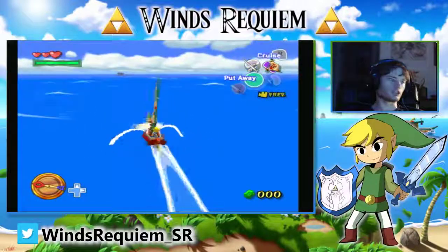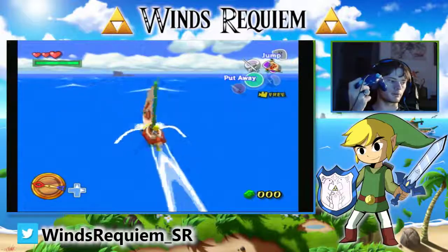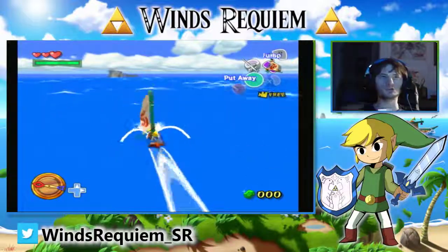What I'm doing here is just a simple trick called Sail Pop-in to get more speed. Just alternate A and Z — or A and whatever your sail button is — at the right rhythm, and you keep getting speed boosts.